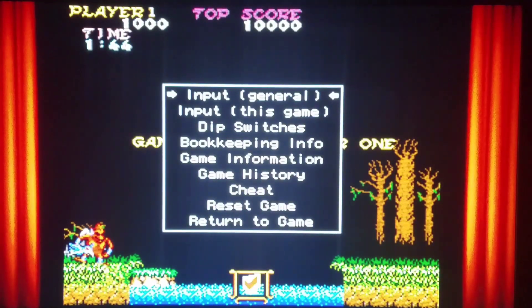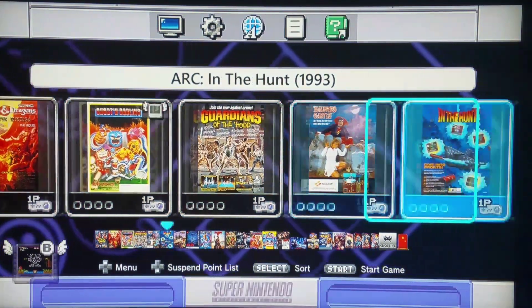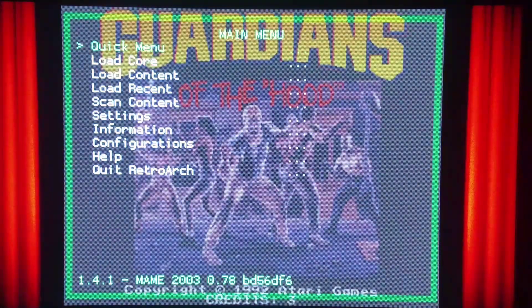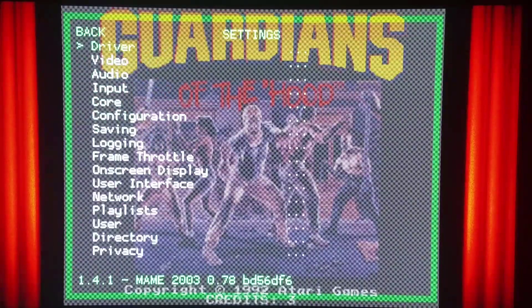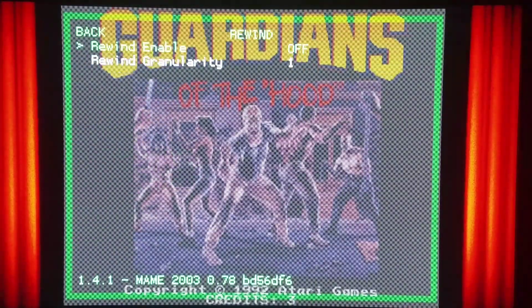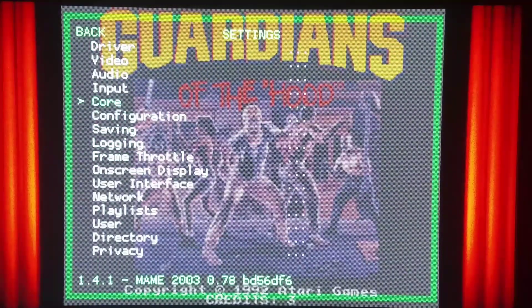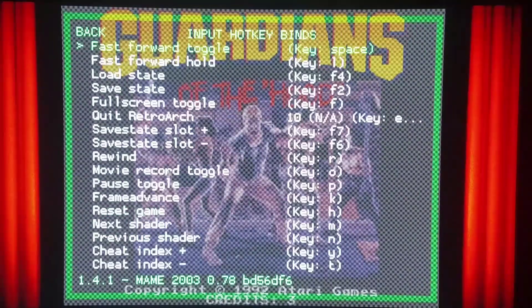I should have turned Rewind on for that one. Speaking of which, how about we try Guardians of the Hood? I'm gonna turn Rewind on for the hell of it. I'm gonna go to my settings, Frame Throttle, go to Rewind, enable Rewind, and back out. Go to Input, Input Hotkey Binds, and I'm gonna key bind Rewind to R1 on my controller.